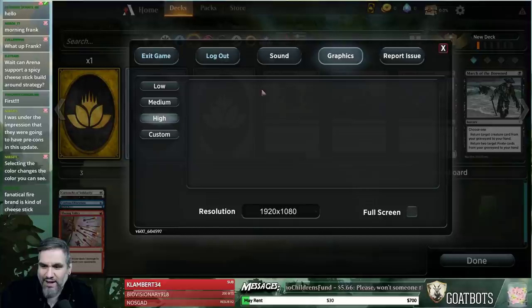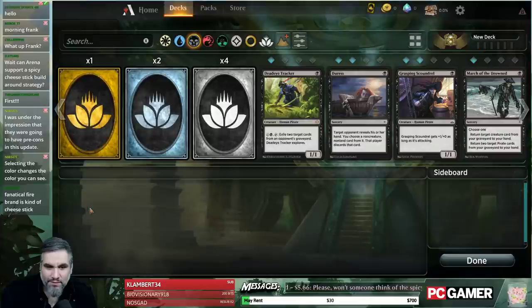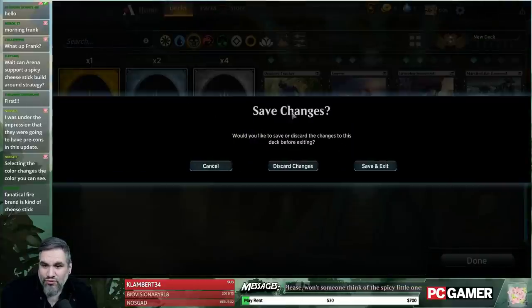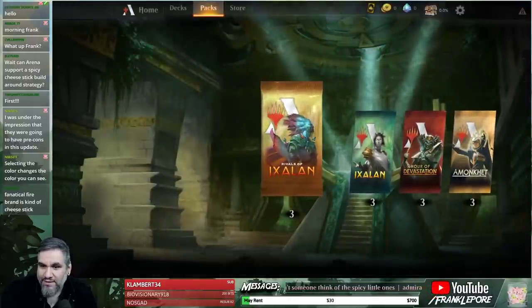Let's see — well, I guess we're on high. Because we should be. Packs. Discard changes — I don't want to do anything. Oh look, we got some packs. Alright, that's pretty cool.